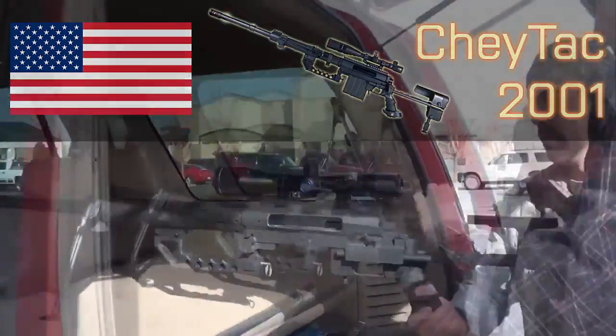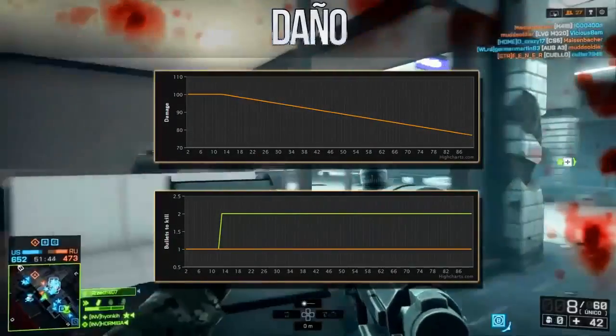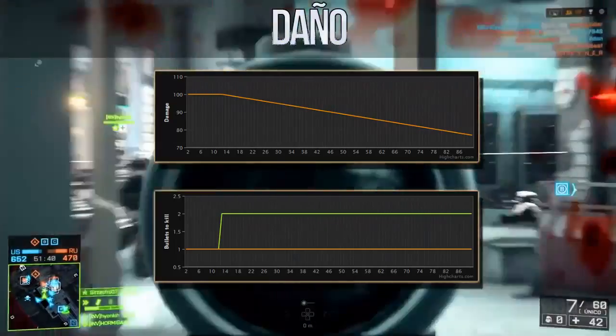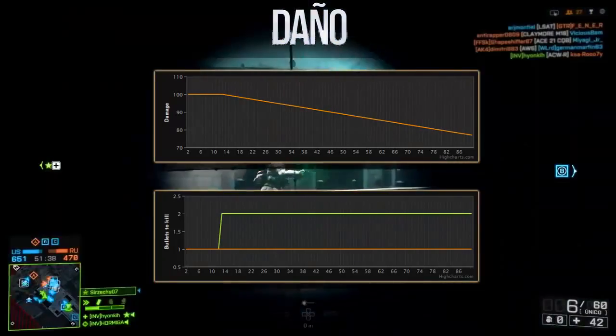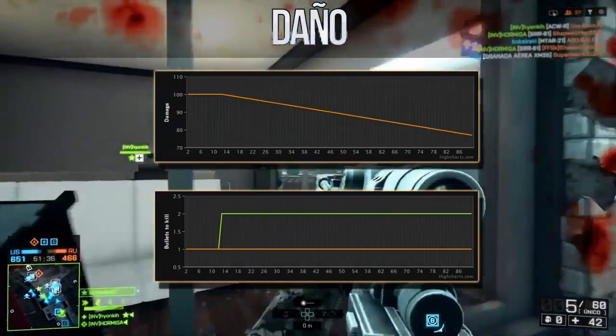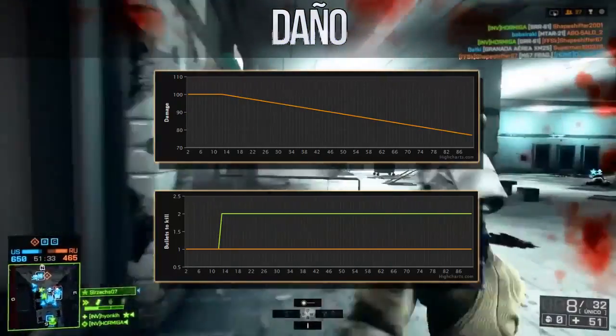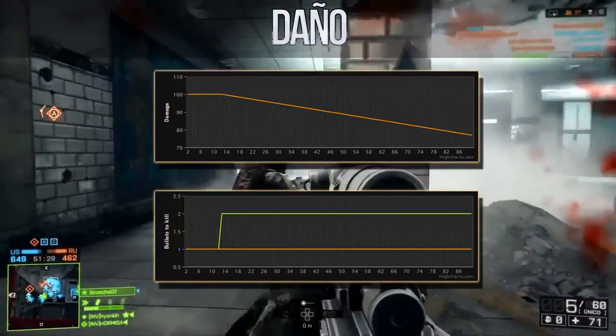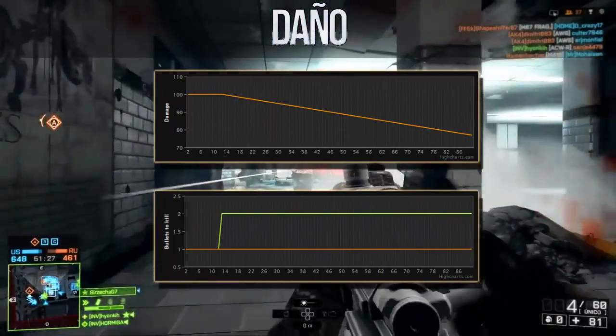Now let's look at the statistics in Battlefield 4, starting with damage — the simplest section for a rifle of this type. We will kill in 1 shot up to 12 meters due to its 100% damage, so at that distance there will be no hitmarker. From 13 meters onward there will be a hitmarker, and it will always kill in 2 shots. A headshot always kills in 1 shot, at any distance.